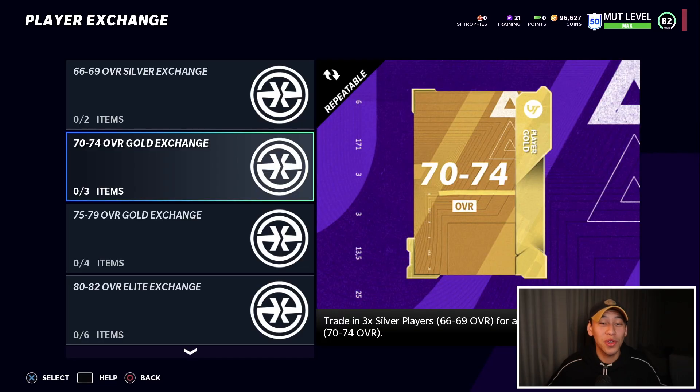These exchange sets are also a great use for your NAT cards. You can't sell them — that's what it means to be non-auctionable or non-tradable — but you can put them into sets and transform cards that can't be sold for coins into cards that could be auctionable. At the same time, you're risking a little bit to try to pull a power-up or something of really good value.